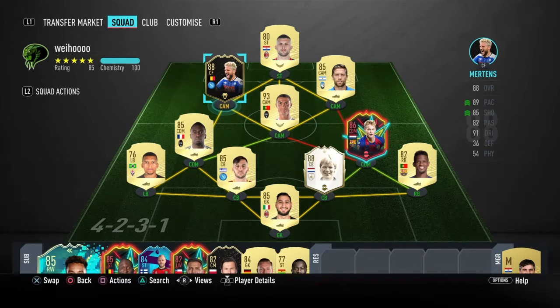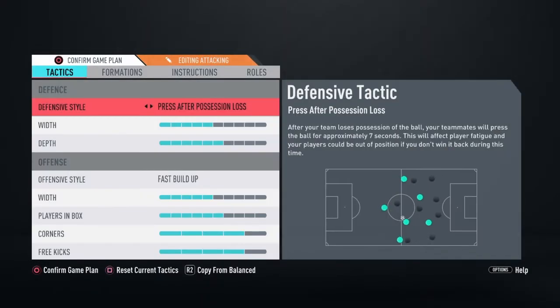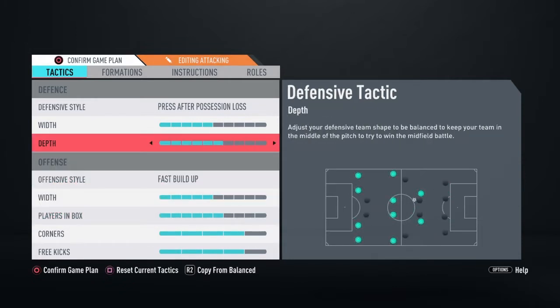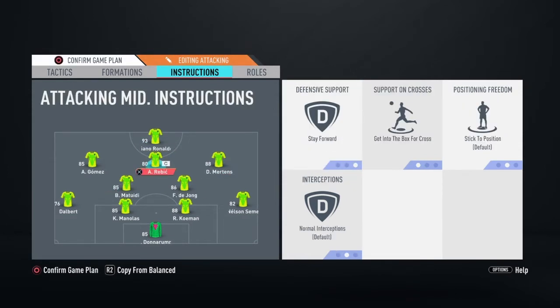I have not lost a game with this squad yet. I'm in low divisions still grinding upward — played about six or seven games and won them all. In-game custom tactics I'm going attacking. You might wonder why I have that depth and width — I don't like having depth and width on one because I want to stand high, win the ball, and still get the counter attack.